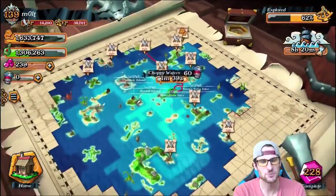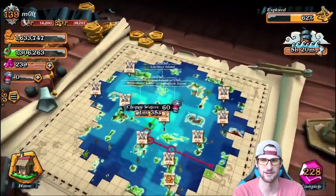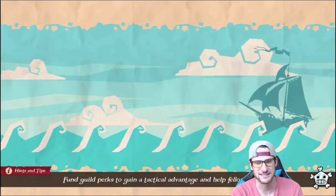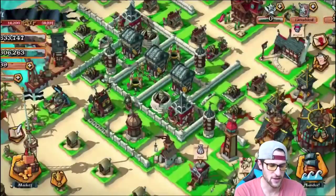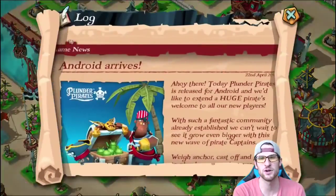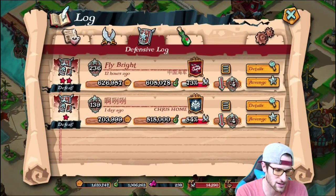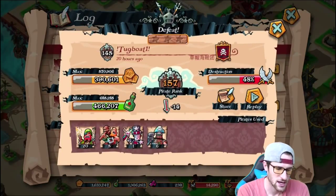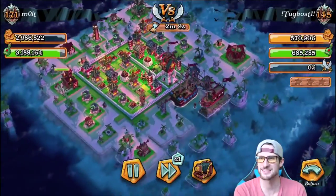That's pretty cool — you get to explore with the awesome 3D graphics as you spin around. Now we're going to go back and watch an attack so I can show you special abilities in action. Over here on the left you can see the little book with the feather — click on the swords for your attack log, or the other one for your defense log. We're going to replay this one right here. It's night mode, which looks awesome.